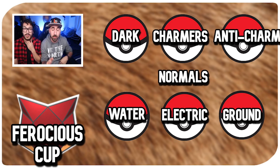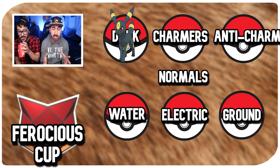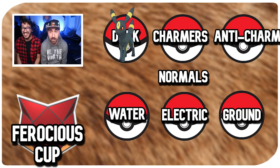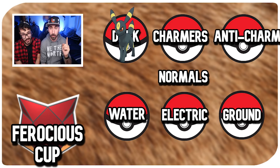First and foremost, for dark types we have Umbreon and Alolan Raticate. If you don't have the Last Resort Umbreon, you could try Alolan Raticate — it allows you to have Hyper Fang. Alolan Raticate is a lot cheaper in terms of resources, around 10,000 for a second move, while Umbreon is 75,000 for that second move. That said, Umbreon is the king of the dark types and the king of the Ferocious Cup right now.